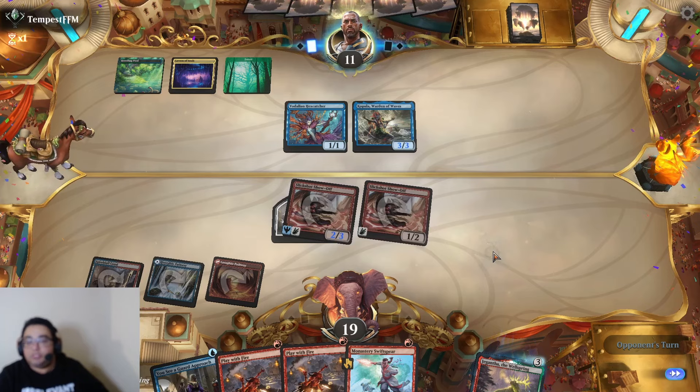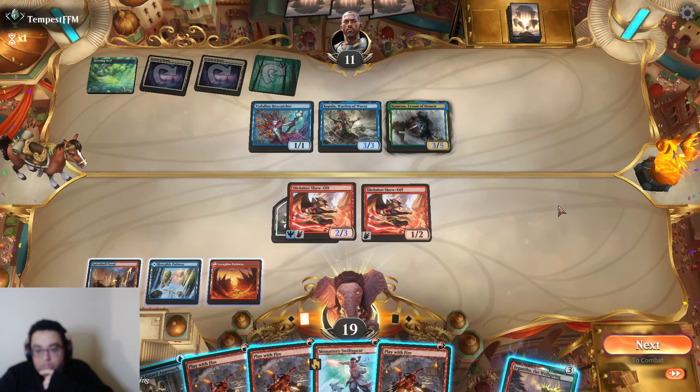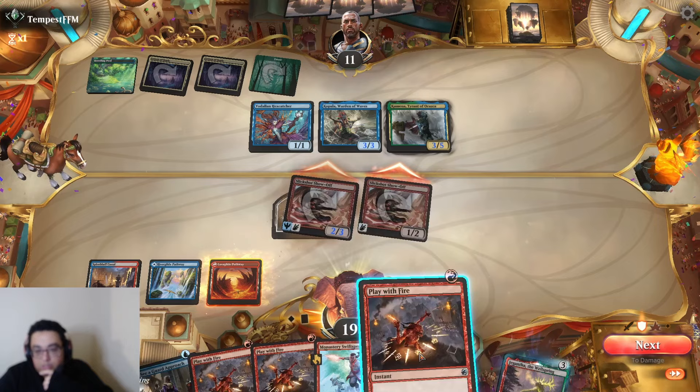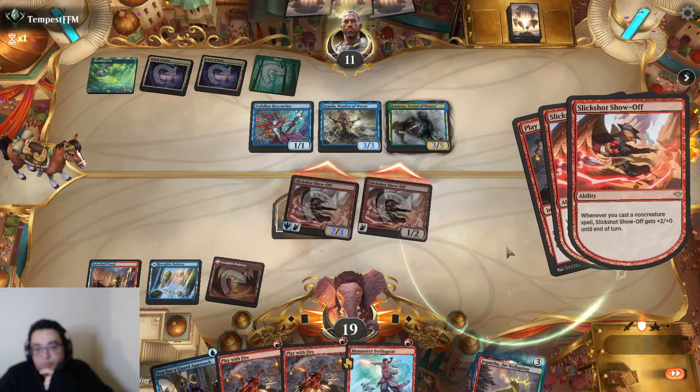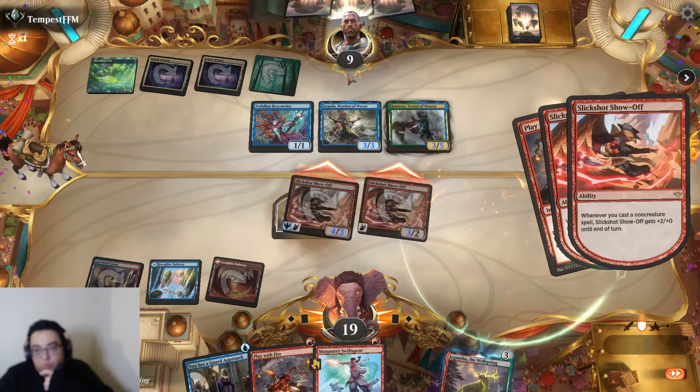Very easy to see a world where we can kill them next turn. A Merfolk — they've got some mana as well. Kamene is interesting but a bit slow. We don't need any spells to actually resolve in combat. Plus two plus zero per trick is a lot — that'll do it!